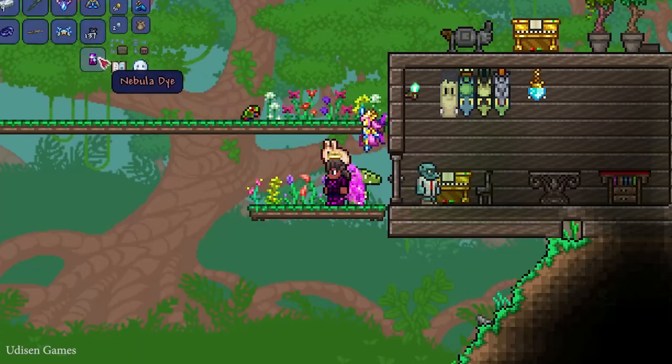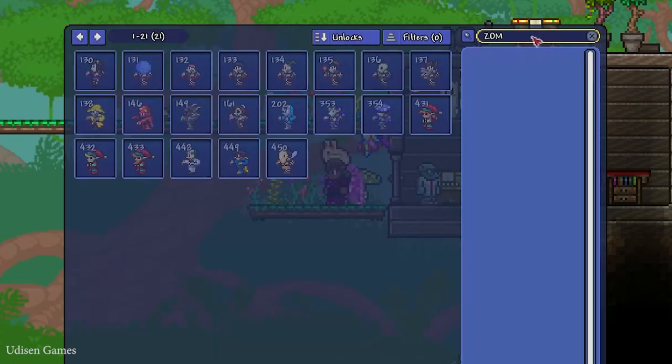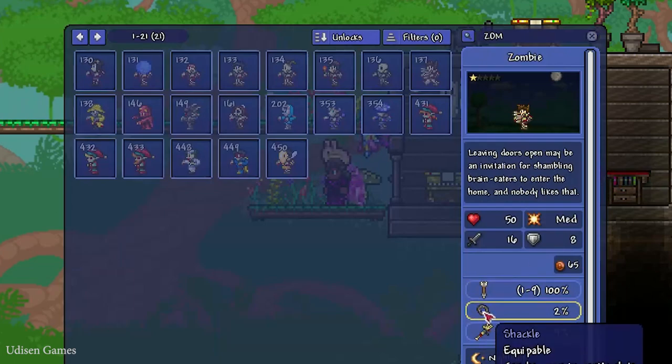After that, open your bestiary and find any zombie, which spawns all around the world — usually in the plains biome and underground. Zombies drop the Shackle with a 2% chance. It's a very cheap, common, and pretty useful item.